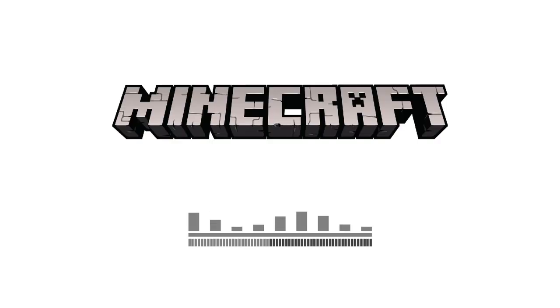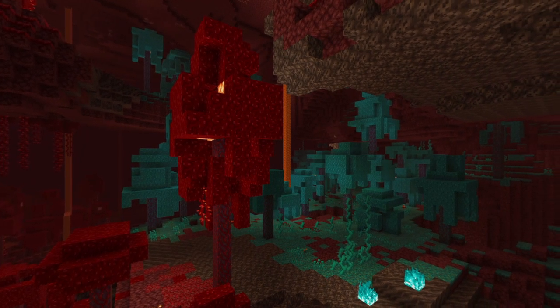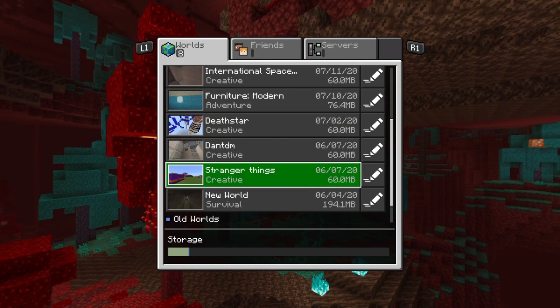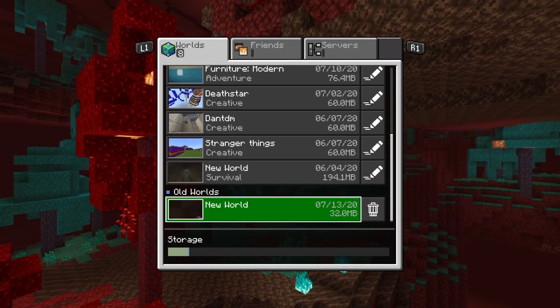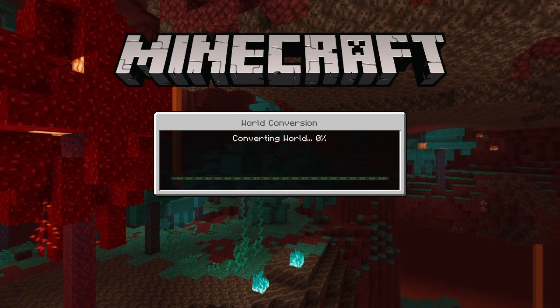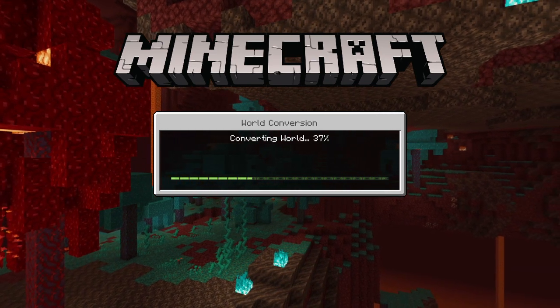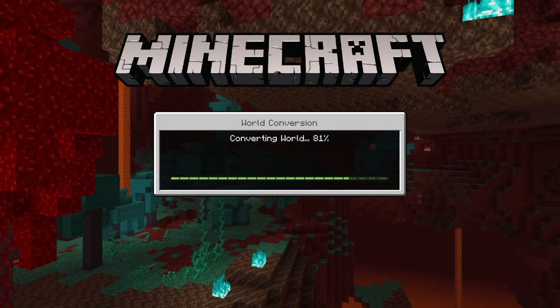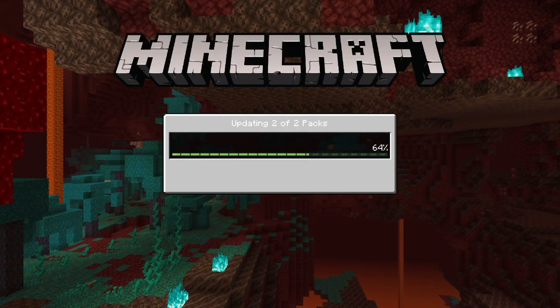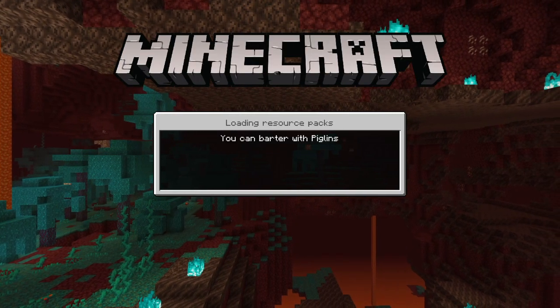So you're going to launch new Minecraft and wait for it to load. Then you're going to click play, and you'll see old worlds there. Click OK and it should convert the world to new Minecraft. Once it's done converting, it will ask would you like to play in your world now — click yes, then wait for it to load up.